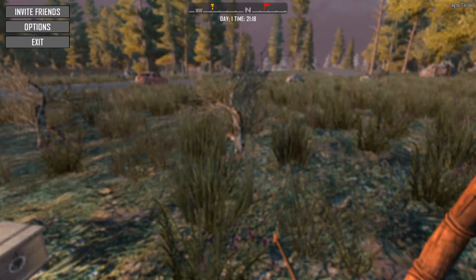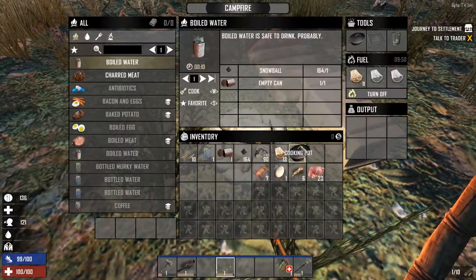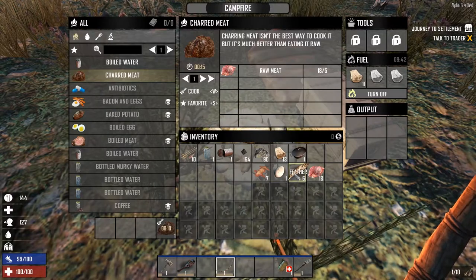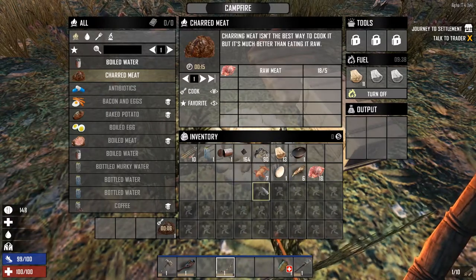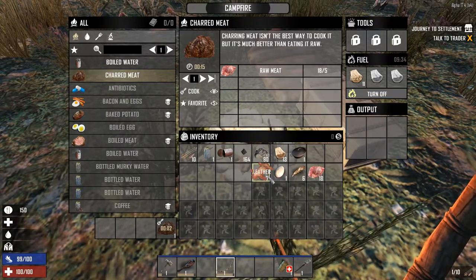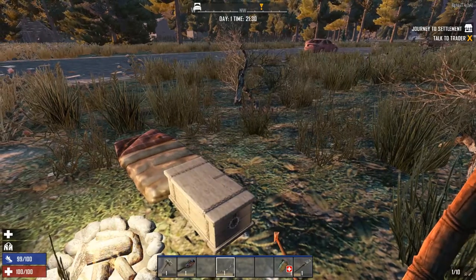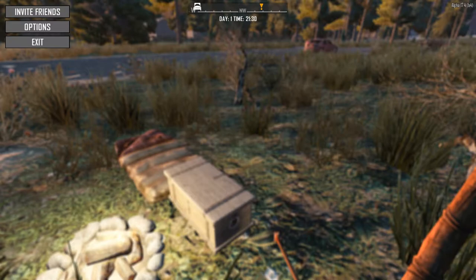If you don't have a cooking pot or eggs and your max stamina is below 100 and your chili is gone, you can make charred meat by using the campfire without a cooking pot — just click charred meat and click cook. Charred meat is not ideal; always make bacon and eggs whenever you can. Only use charred meat as a last resort because it's a waste of meat. It will keep you from dying, but remember it dehydrates you so you'll need to drink water afterwards. Make sure there is wood in the fire and that you have the right ingredients or nothing will come up in the campfire menu.